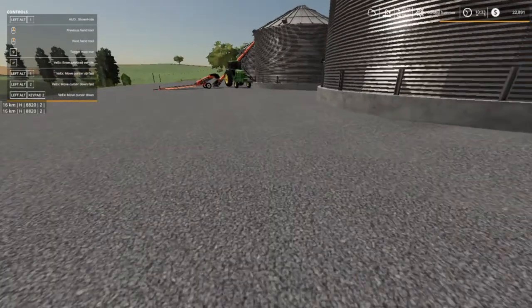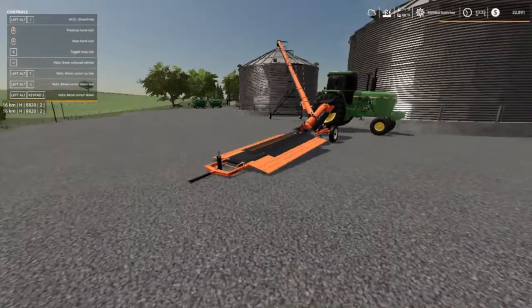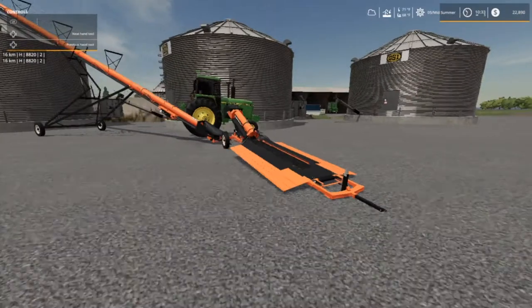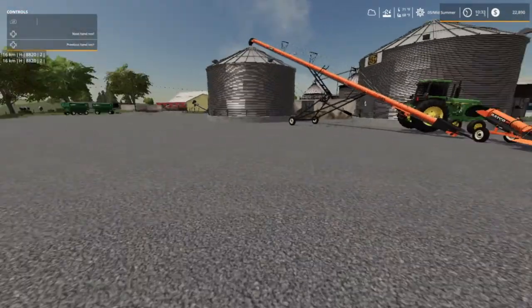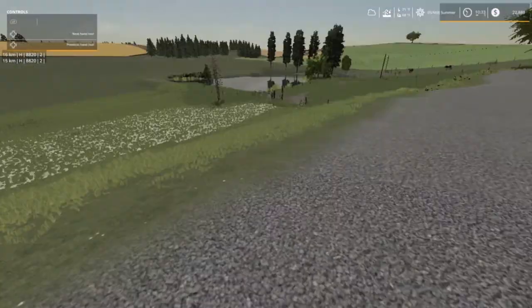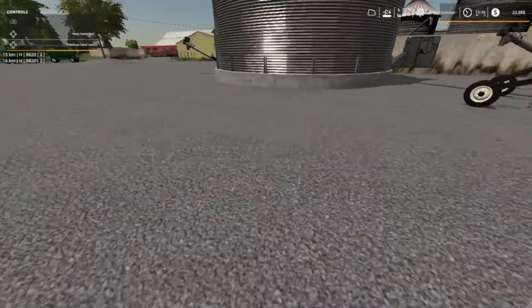I just want to bring you back here real quick — we're going to be putting our wheat in the first tank, probably corn in another, and soybeans. That corn's going to be for the pigs. I just got to get everything situated, so I'm going to do some of that off screen.